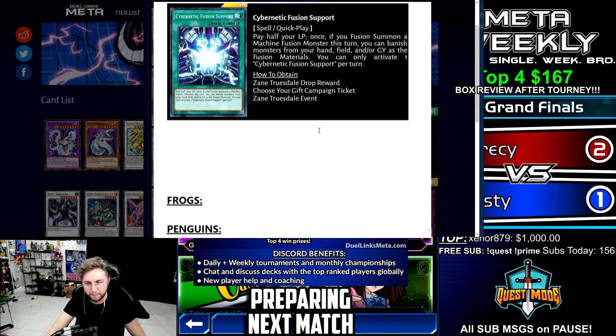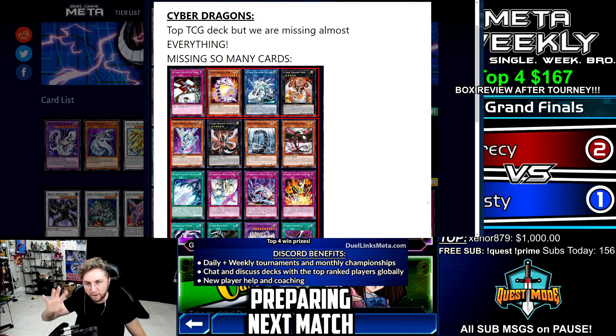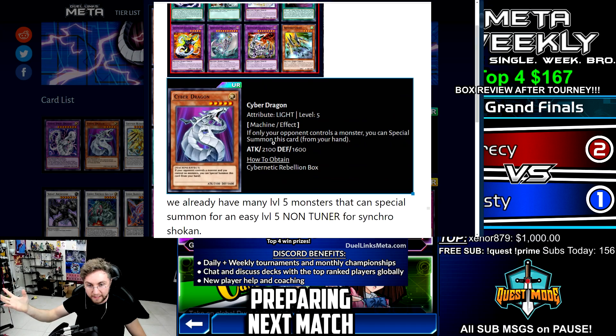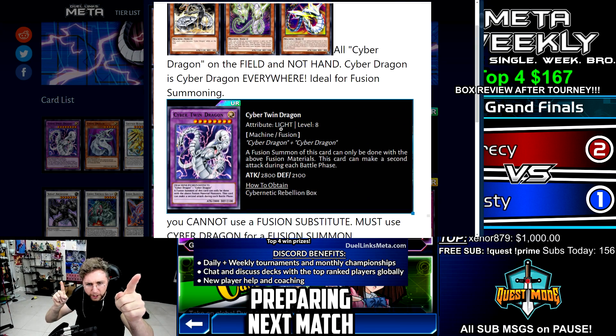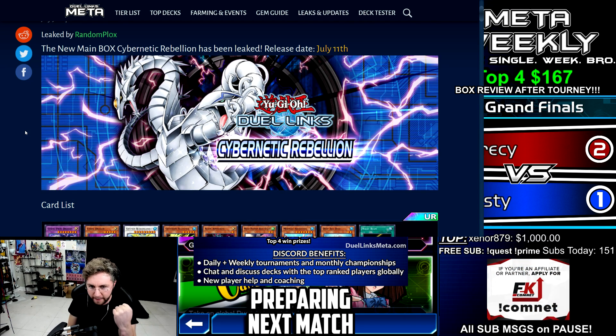All I have to say is I'm not impressed. That is the Cyber Dragon cards we have now — not that great, missing too many cards. Cyber Dragon itself, we make Cyber Twin Dragon, that's it. Moving on to Cybernetic Rebellion, the new box. We are now talking about Aliens!